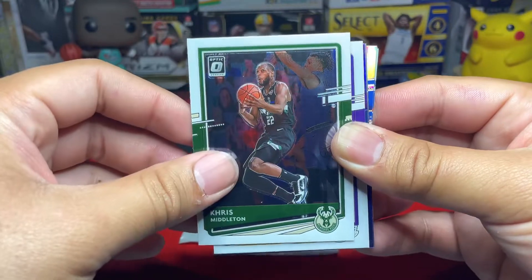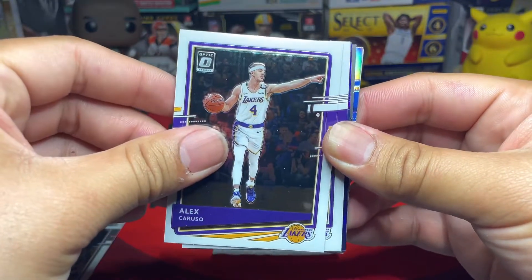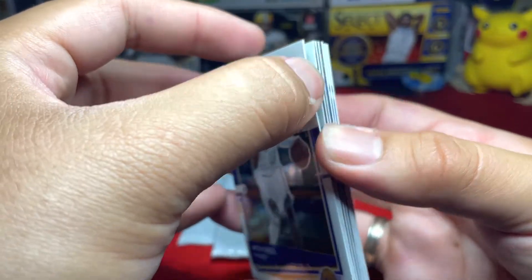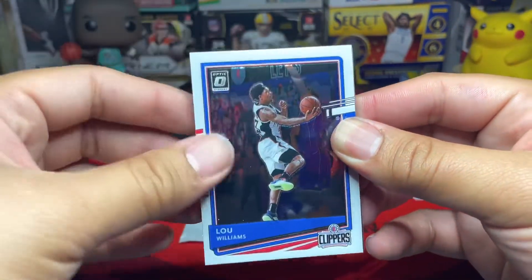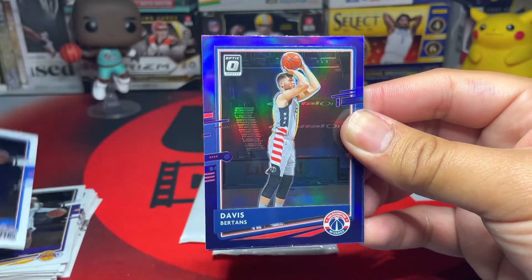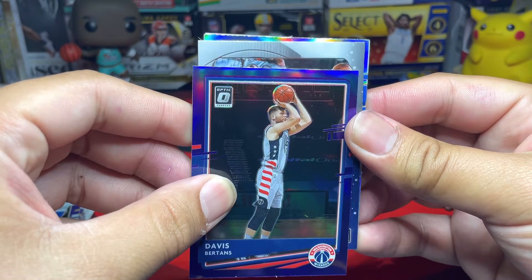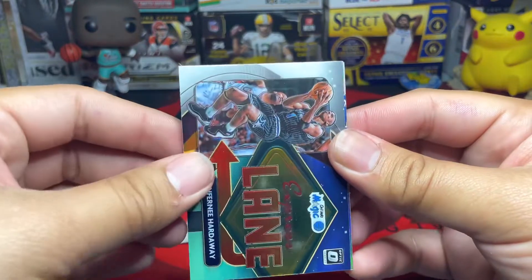Zion second year — very nice, sticky card. We have Jackson Hayes in the back, two pulls. Then we got Chris Middleton. Alex Caruso, who's now playing for the Bulls. We got Montrezl Harrell from the Lakers. These are stuck together — sorry guys — we got Lou Williams from the Clippers. I don't know if he's still playing with the Clippers. We have a blue here — Davis Bertans from the Wizards.